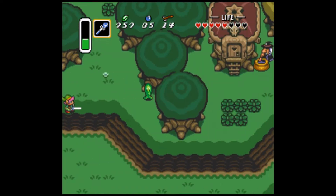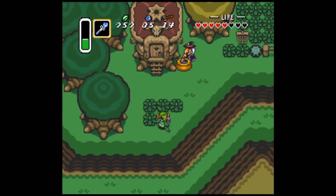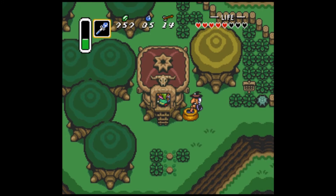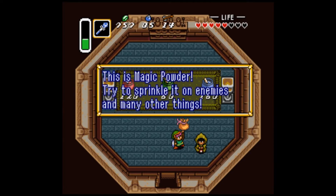Not that I consider myself a professional speedrunner, but whenever I try to speedrun things, I get upset, and it is quite frustrating. Anyway, remember that mushroom we dropped off at the witch? Well, here's our reward — magic powder. Make all the drug references you want right now.